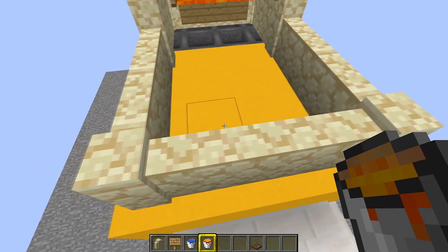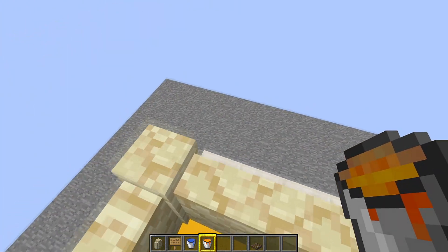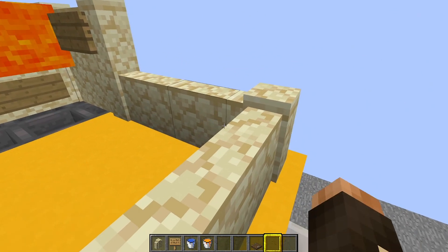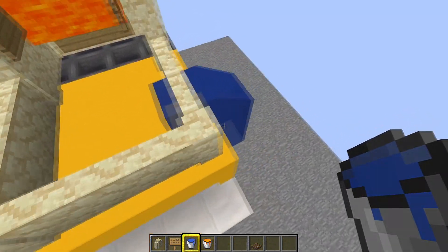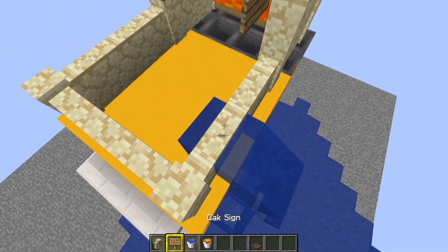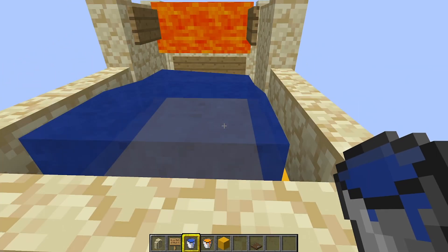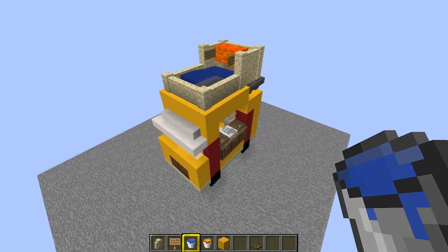Now get yourself out of the farm — we're going to put water down in a second, and if you're in here when you do it you'll find it hard to get out. Then put some water on that block there and that block there. Don't put your water on the wall — don't look at the wall when placing the water, or you'll accidentally waterlog it. Stand here and look at those blocks, and place water there and there.